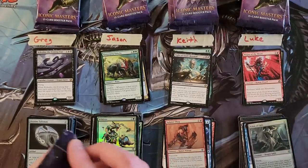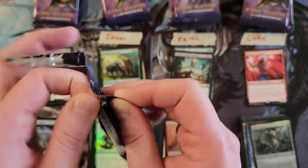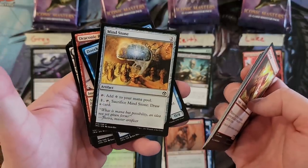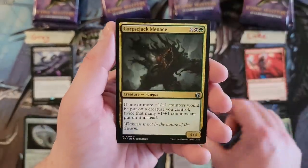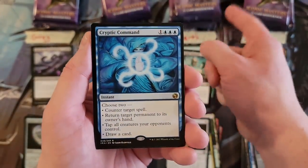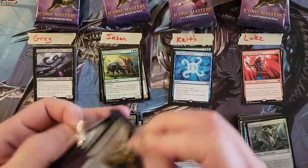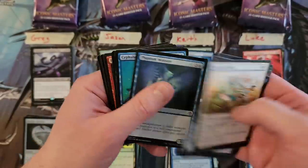Keith, we still have at least two more Mythics that should be outstanding in this box, possibly three. I should be calling out the fact that this does have something Compass and then Mind Stone. Keith, here we go. The Rot Farm. Corpse Jack Menace. Dragon Loft Idol. Hey, there we go — Cryptic Command! See, you listened. Now listen for Jason. Cryptic Command — nice pull. And then Jason's Phantasm. Jason, your last two packs, bring some heat!